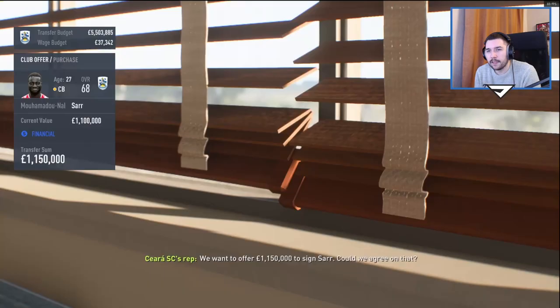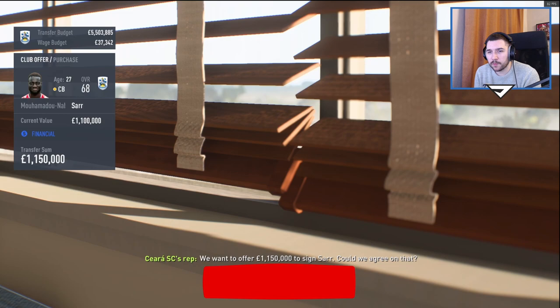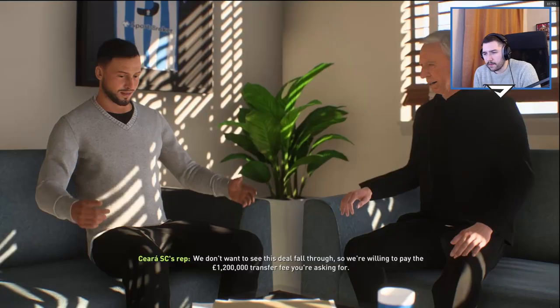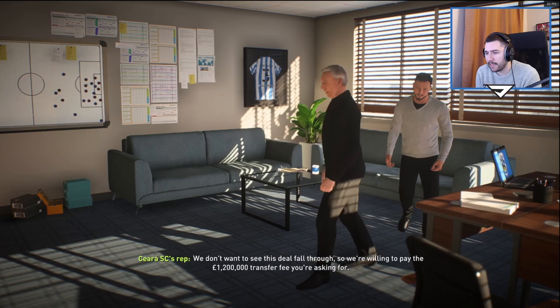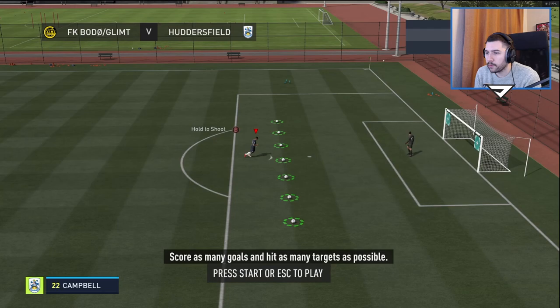Buddle glimped both won our games. They're off to 1.15 and apparently we could squeeze to 1.2 — there you go, 1.2. It's pennies at this point. One player off the books, some wages freed up. So we're flying into our second game here against Buddle glimped, and this could decide who tops the group. Let's get down to it and see how the other lads perform.